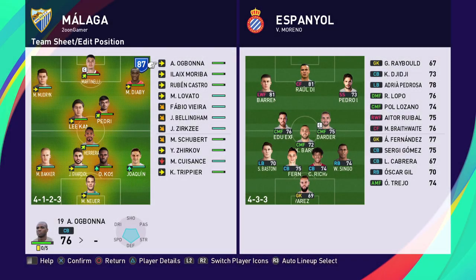Good evening and welcome back. We've had to make quite a few changes today — quite a few tired bodies plus difficult conditions. The lineup is: Manuel Neuer, the regen in goal; a back four of Joaquin on the right, Cosunu, Gavardial, and Baccarat at left back; Herrera, Kangenly, star signing Pedri in the attacking midfielder role; Martinelli up top, Mudrick on the left, and Diaby on the right.